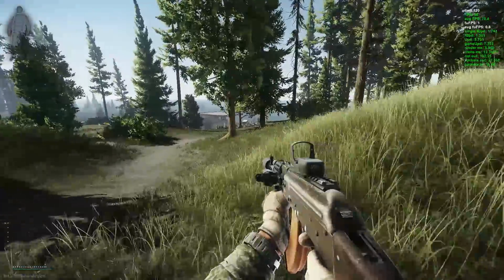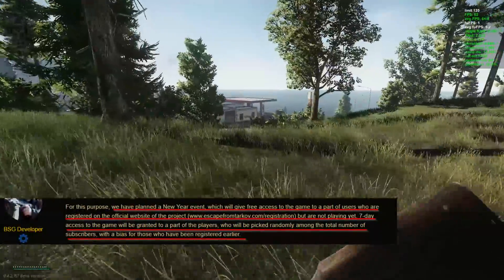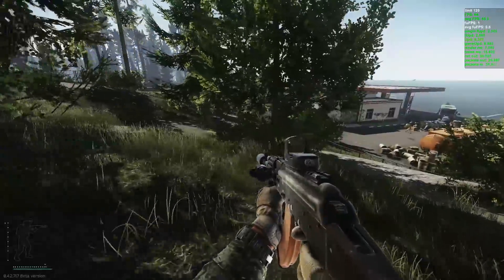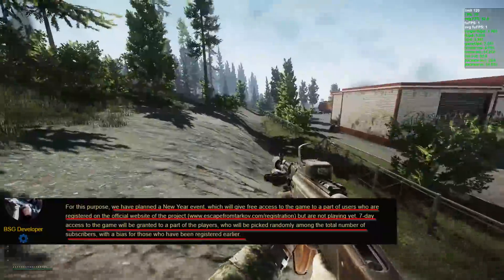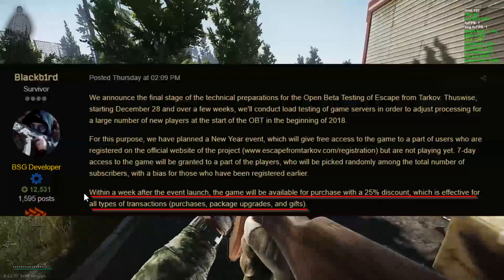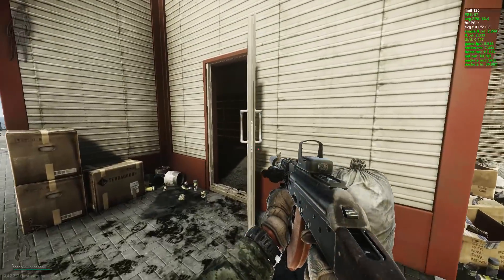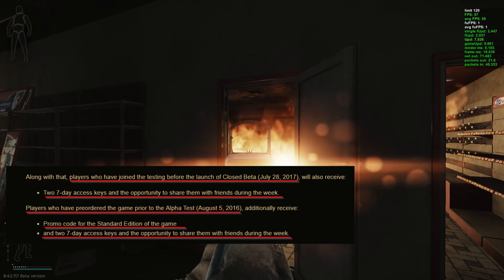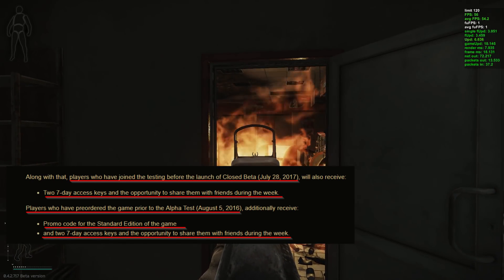So what does this mean for you as a new player? First, you will have the chance to test the game for free during a week at the end of the year. Not everyone will have access for free — only a random number of players will be picked based on their registration date. So if you haven't done it yet, go create an account and wait for the mail. Second, a week after the free week of playing EFT, the game will be available with a 25% discount. The veterans also get some bonuses: pre-alpha testers will get a promo code and two 7-day access keys; pre-closed beta players will get two 7-day keys.